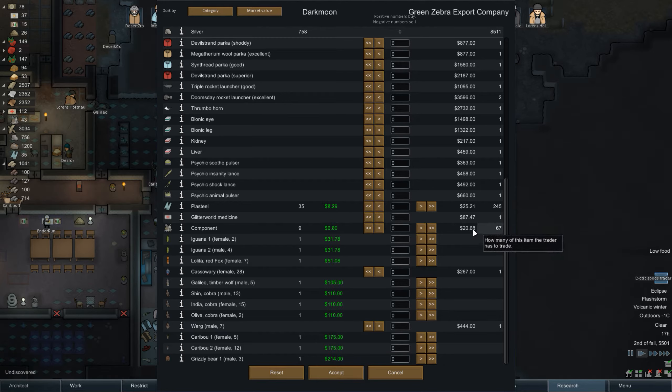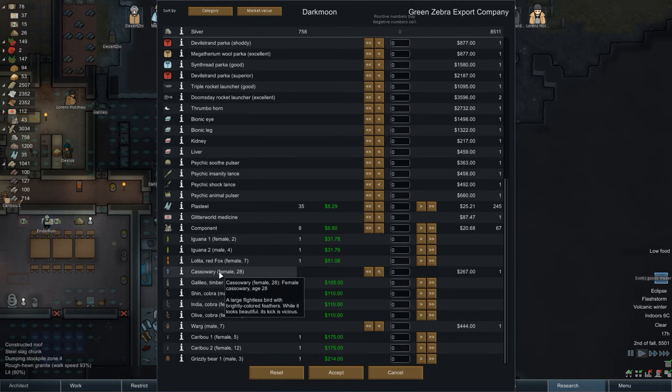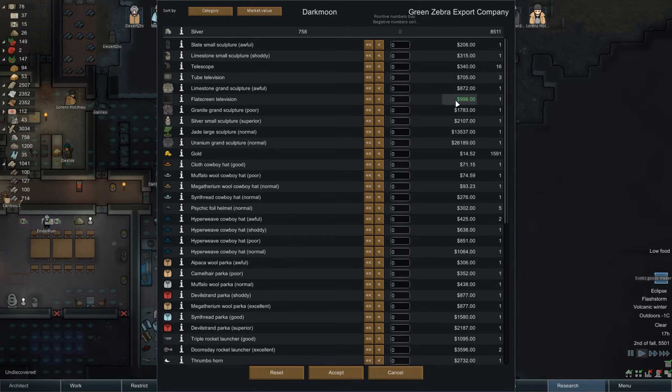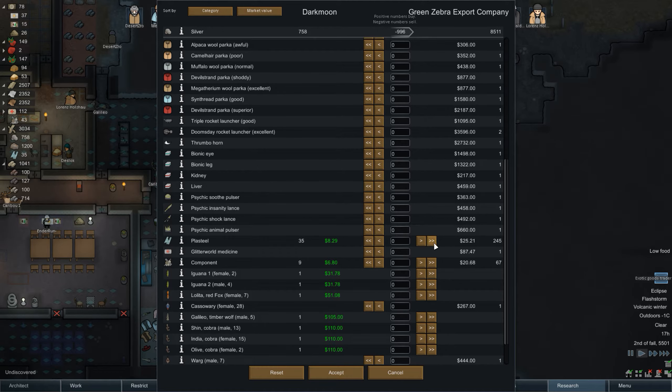Do they have anything else? Can we sell them anything? We do have a bit of plasteel. They have a good amount of components - might not want to buy components again. They're selling a male wog, a cassowary, medicine, a bionic eye, and a bionic leg. Don't really have the money for the doomsday rocket launcher or triple rocket launcher. I think I want to go for the flat screen television actually - it's a lot of money. We don't have the money for it, but I'm gonna try my plasteel - yes, that'll do it.